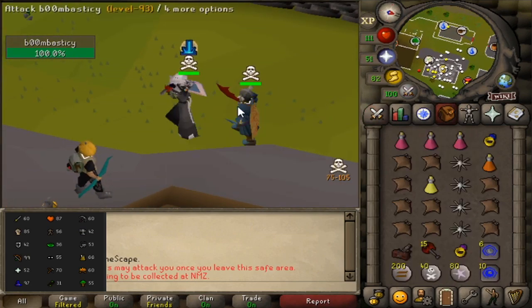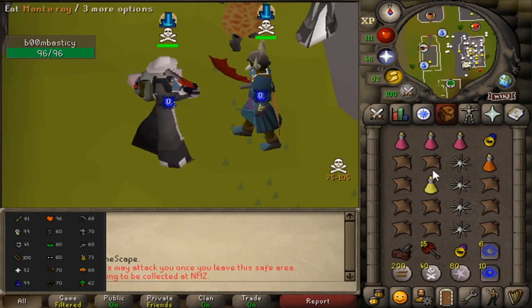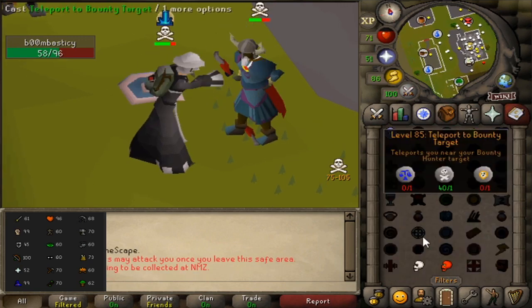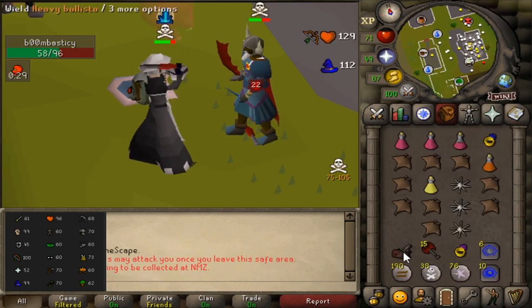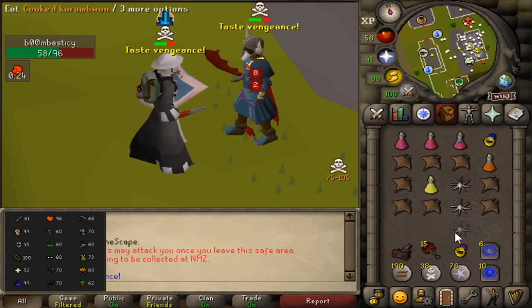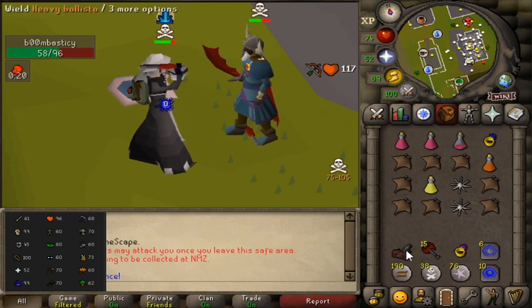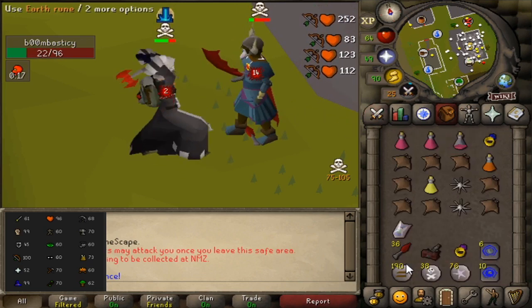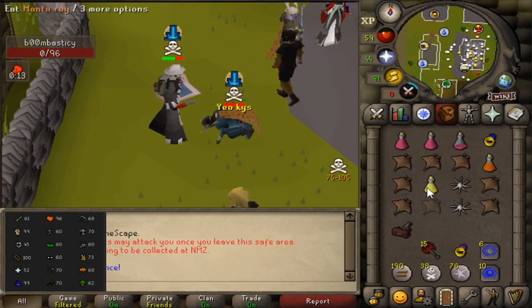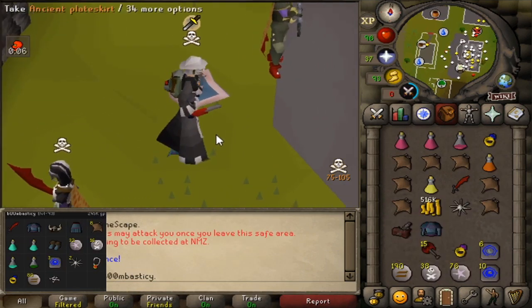New fight with boombacity, 93 combat with 61 attack. 252, that's dead. Good fight, I'm surprised that wasn't a smite. 245k plus 516k cash.